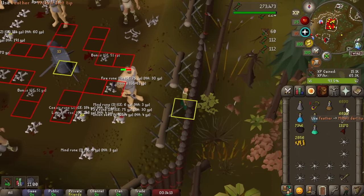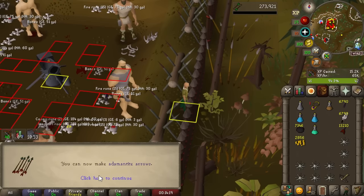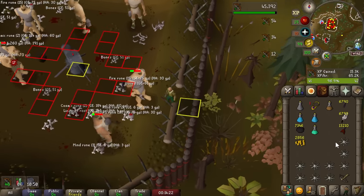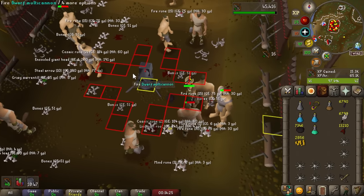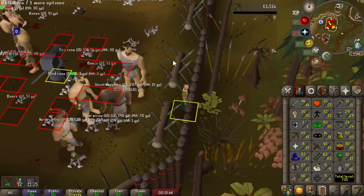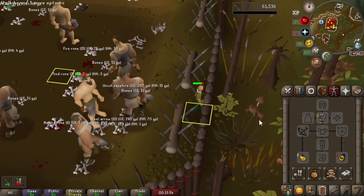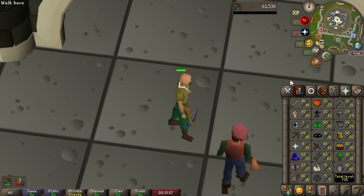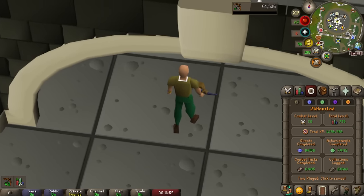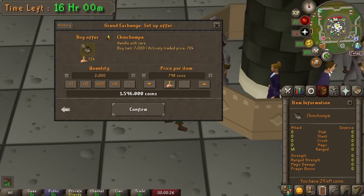Back at hill giants for a bit more cannoning. While we do this we'll fletch all 20,000 mithril darts, and the goal is to stay until we get 45 ranged to wield a chinchompa. That is 40 ranged and we made it through over 10,000 mithril darts. We've been slowly working through the darts and just like that — 60 fletching — probably going to be one of our highest level skills, but by far the quickest. We're getting well over 400k per hour fletching experience. We finished all the darts and hit 45 ranged — we can now equip the grey chinchompa.